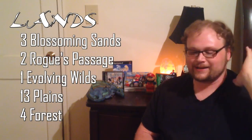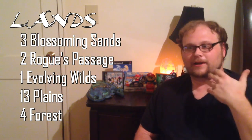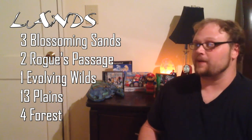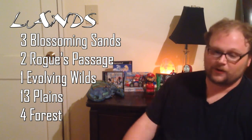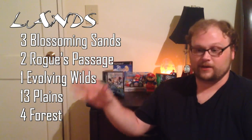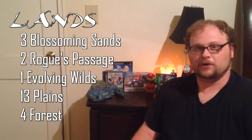Here are the lands. I suggest playing Blossoming Sands even though they're tap lands — we're not entirely dependent on one-drops. There will be plenty of games where you can drop Blossoming Sands turn one and feel totally secure. We're only playing five one-drops total, so it's fine. Aside from that, we want two Rogue's Passages in the main deck — they help our creatures get renowned, and once they're big from renowned they help push through for damage. You can also play Evolving Wilds to get green mana consistently.